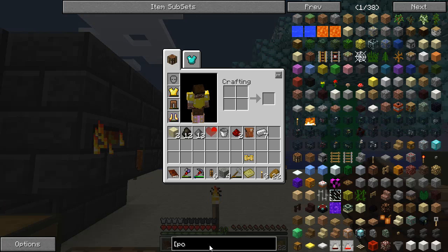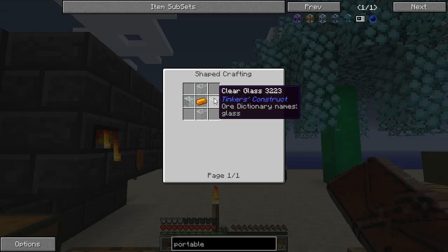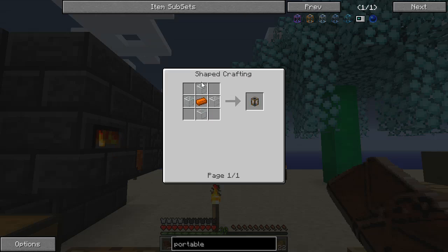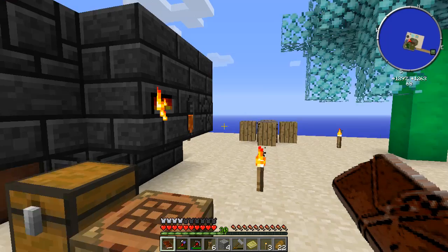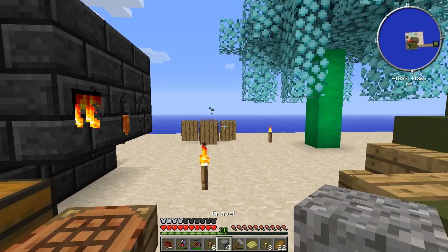Looking at the fluid storage quest line — go with the flow, fluid storage — let's look at what it takes to make a portable tank. A basic portable tank is copper surrounded by glass. Excellent, I have copper and I have glass.